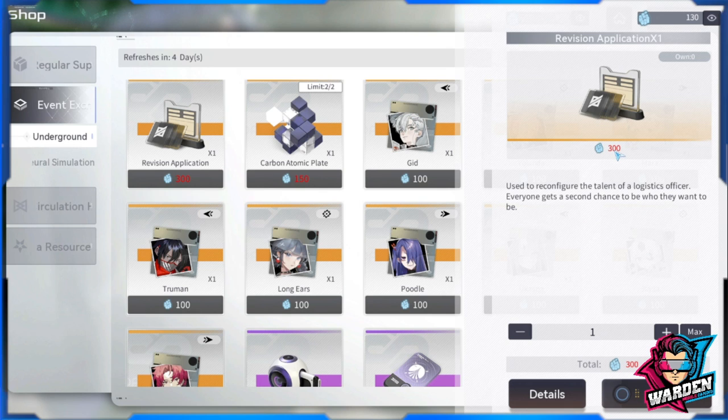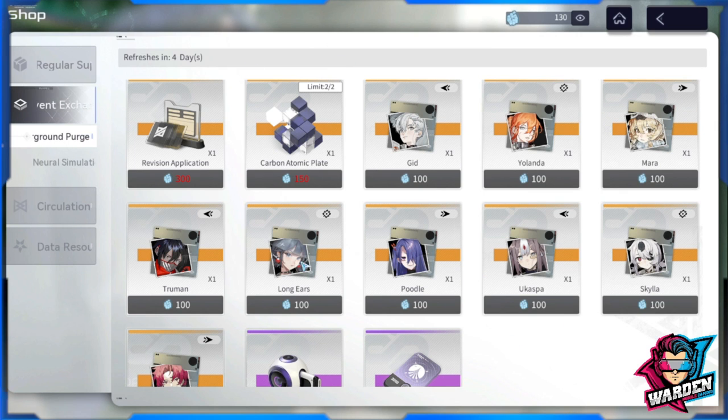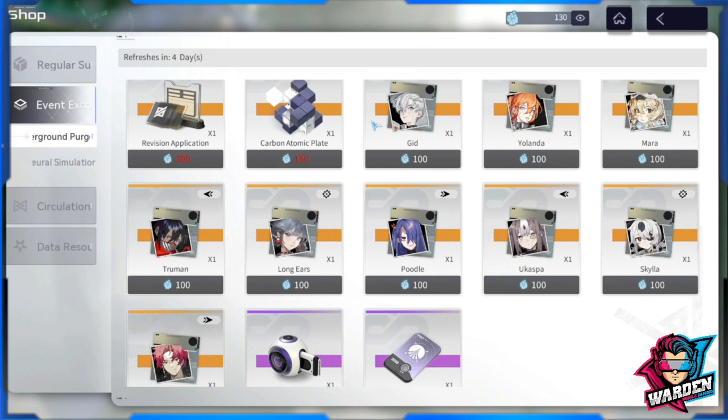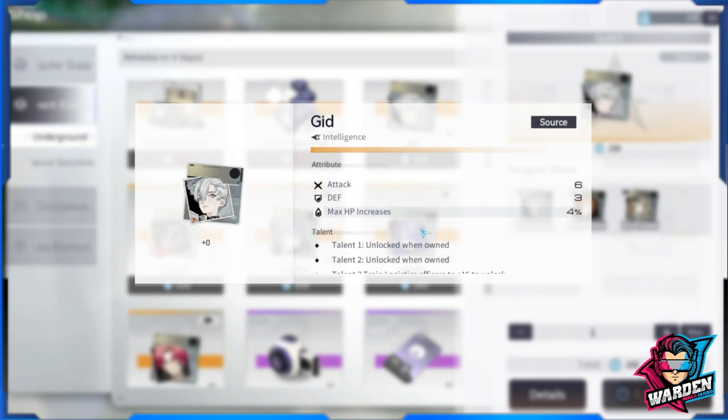Before that, I'd like to make sure you know what the revision application is. This changes your talent — the talent in your logistics gives you additional stats. I'm not sure yet if this is random or if you can choose a stat, but at some point you'll need this as you'll be tweaking your operatives' stats for their talent. The others here — like ultimate certification, elite combat record, and carbon atomic plate — I would not recommend.